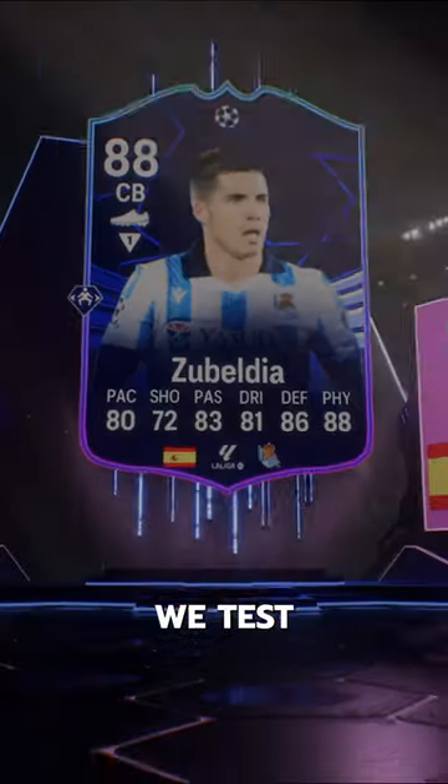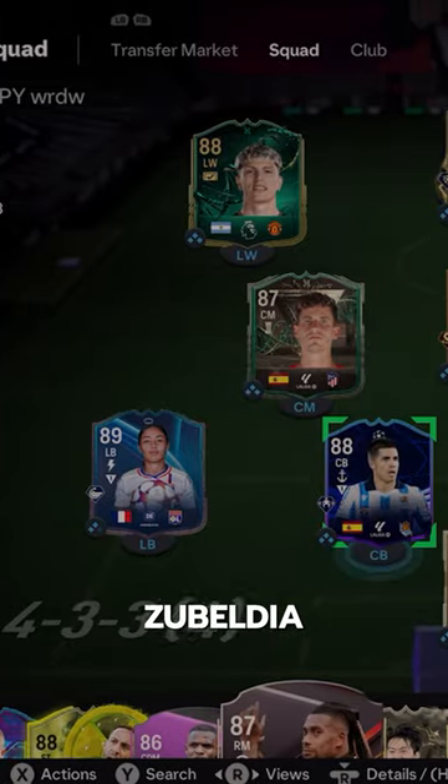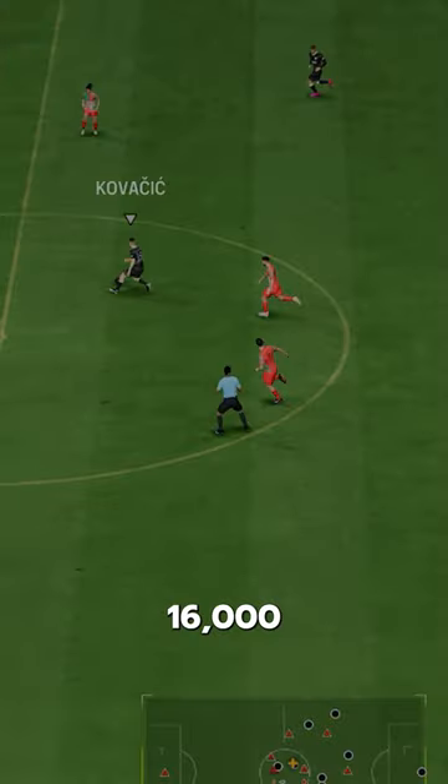Welcome to Baller or Bust, where we test FIFA cards so you don't have to. We've got Team of the Group Stage Zubeldia, acquired via SBC for 16,000 coins.